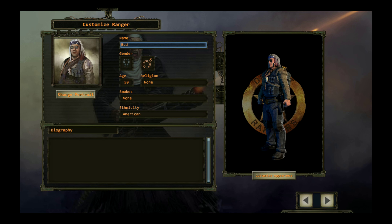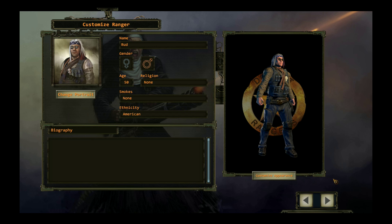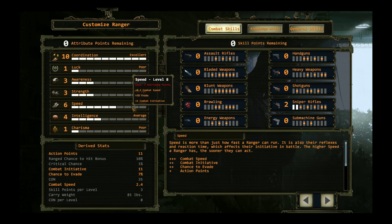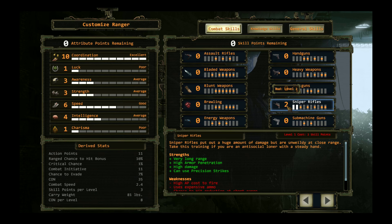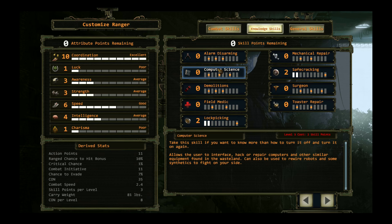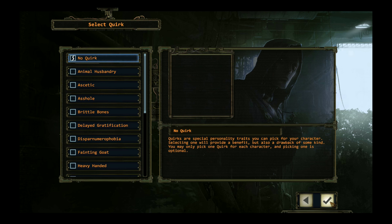And it is Bud. No quirks. This guy has excellent coordination, increased chance to hit, and a good amount of action points. Speed will be 6 - it will be 6 on all the team members. Luck and charisma will also be 1. This guy will be fighting with sniper rifles and knows a thing or two about lock picking and safe cracking, which ties in with his excellent coordination. So that's Bud - he will have no quirk.